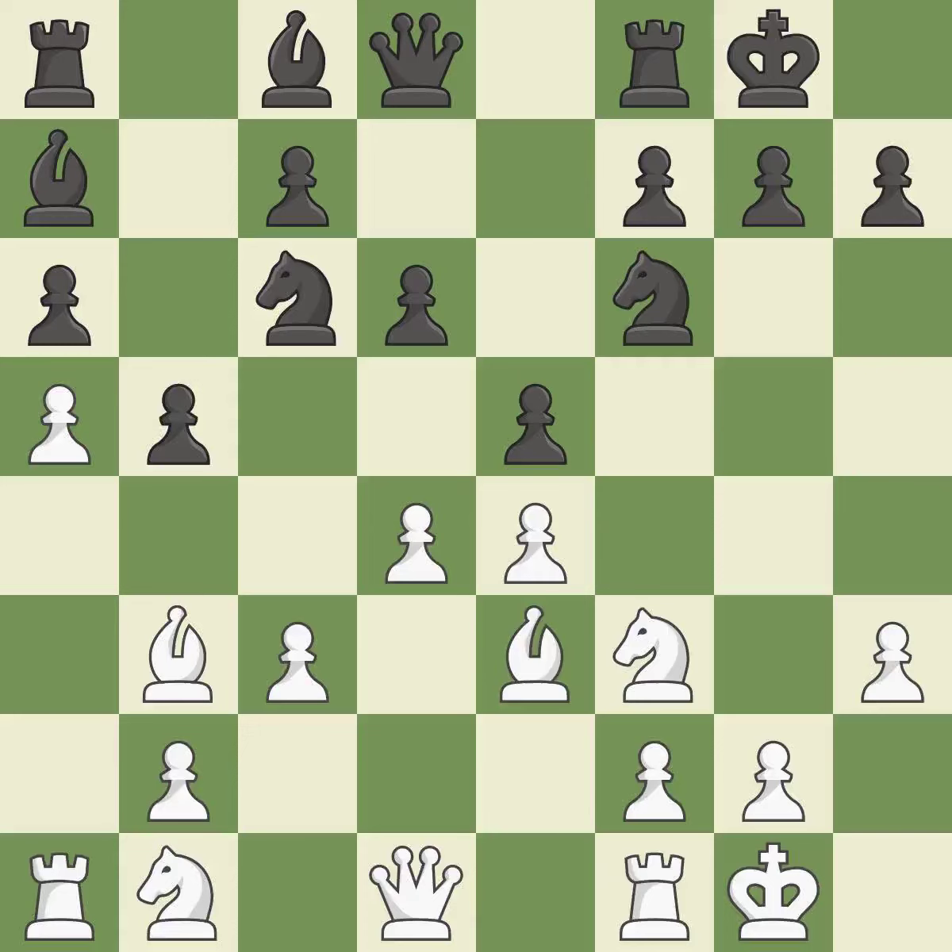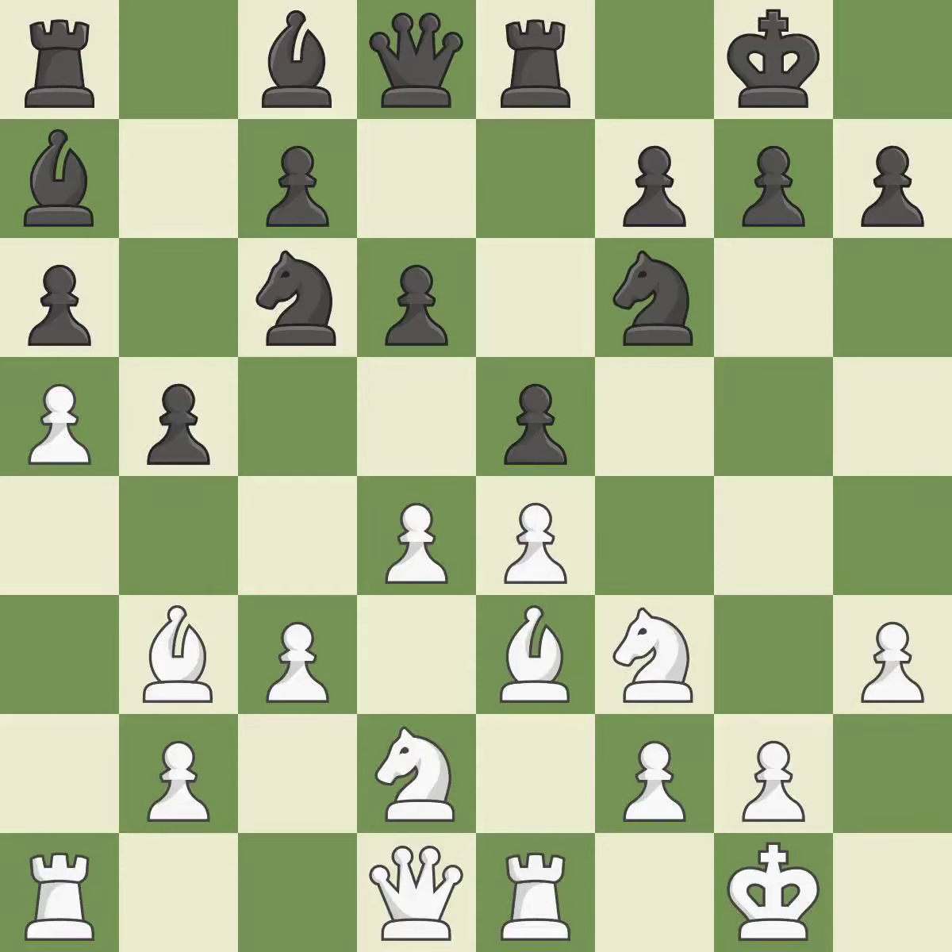Perfectly on point — it is ideal. A pawn that was being attacked and had no defenses is now protected by this. That's a decent move overall. The rooks are linked by this, making it easier for them to work together in the future.